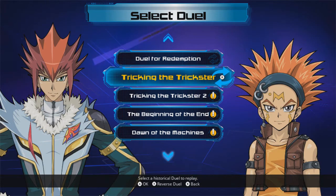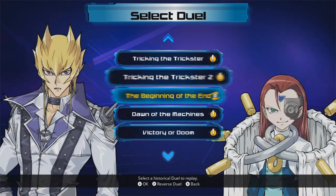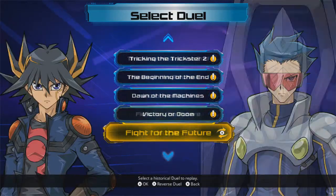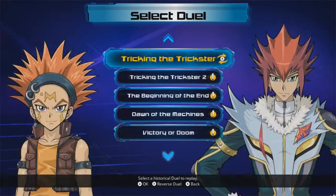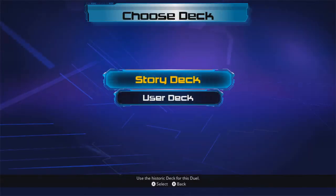Alright, we are on to Tricking the Trickster now, and we're not that far from the end. Literally just 7 duels left — well, 5 if you're not counting the DLC. So let's get started, shall we?